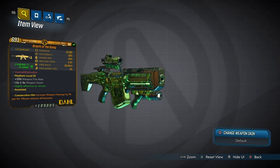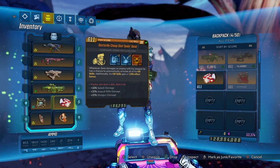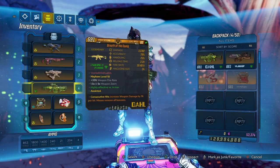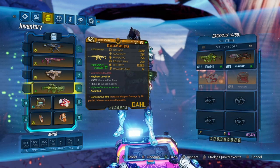This gun only comes in corrosive element, so if you're farming it, be aware it's only corrosive. To make this weapon better, you're going to want to look for splash damage, splash damage radius, and assault rifle damage as rolls on your class mod. Those are really good go-to rolls because the legendary effect occurs when you kill an enemy.